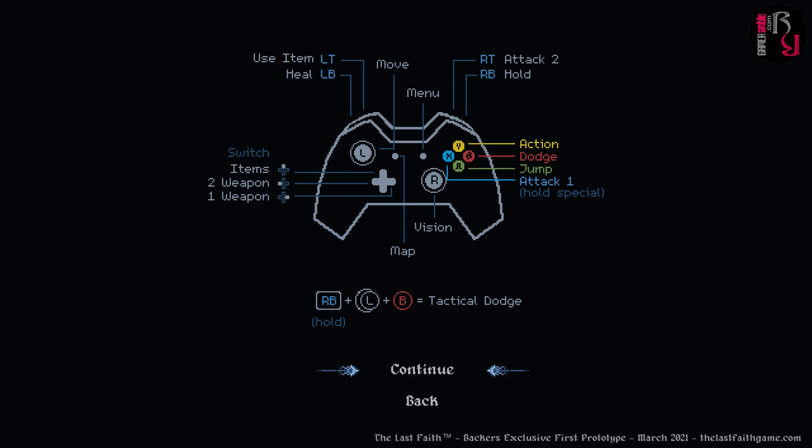Here's the controller setup. As always, we strongly recommend playing these types of games with a controller. As you can see there are plenty of buttons: action, dodge, jump, and two types of attacks, as well as quickly using healing items and switching between weapons and items. There's also a tactical dodge, performed by holding the right button and pressing the left analog stick and the B button. That's definitely something you'll need to master.